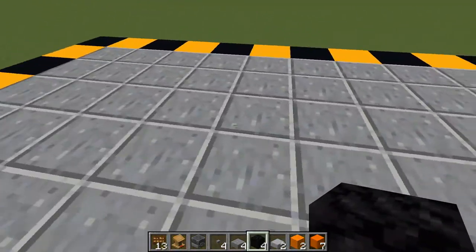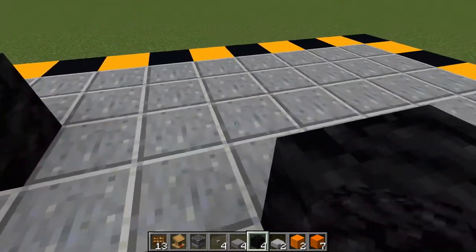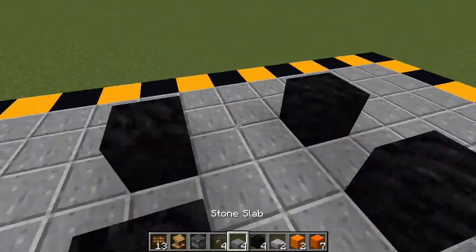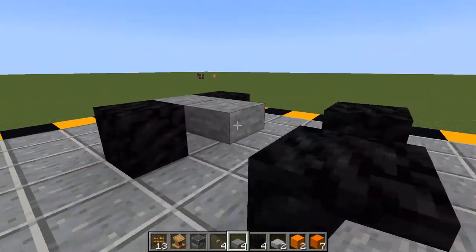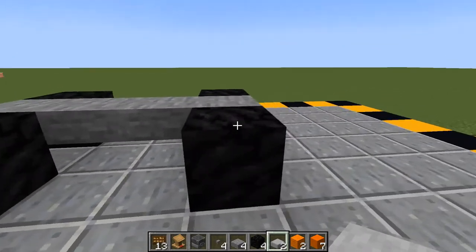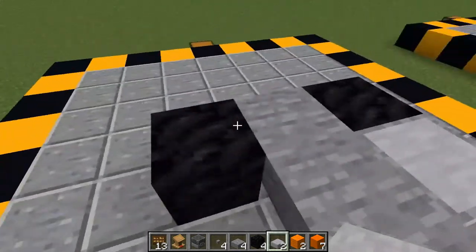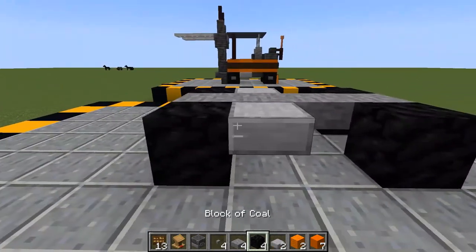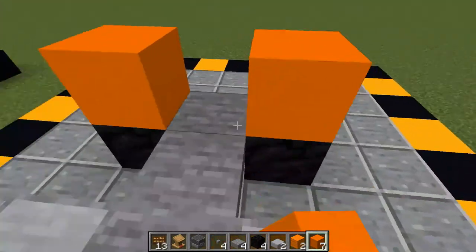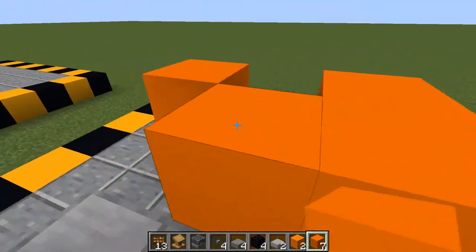So we're going to want to place your coal blocks — or tire blocks — in a pattern like this, and place your stone slabs down the center. We're going to make this the front, so place two smooth stone slabs here, then place orange concrete on the black tires, and also place one in the center and on the sides.